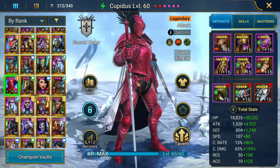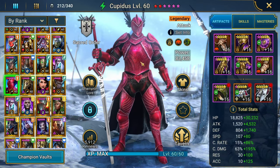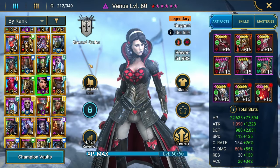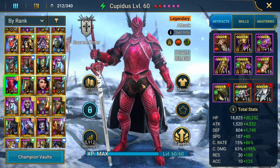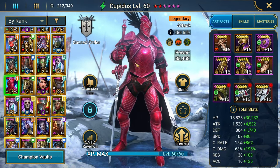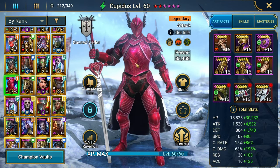You want to put him in Normal and Hard Hydra — he's going to do wonders for you there. If you have Venus, which is his partner, you could probably bring him up to Brutal and Nightmare. I personally use him in Nightmare Hydra, but I've got a great supporting cast and the gear to do it.